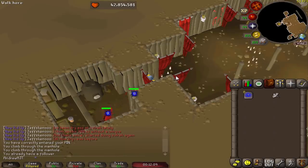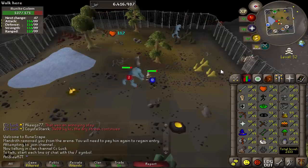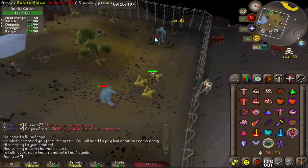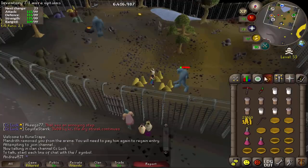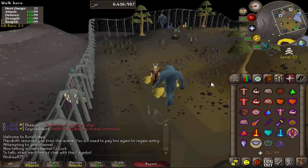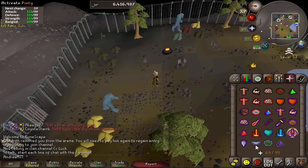I'd recommend collecting a whole bunch of each spice — maybe a full inventory's worth, half and half. Making the rune scimitar with boosts is pretty tricky, but there are some tips to make it easier. The whole thing can be done in segments — you can do the smithing and the mining parts in separate trips. You also don't need to actually mine the coal yourself; you just need to mine the two runite ore, which is somewhat difficult to do in one boost.